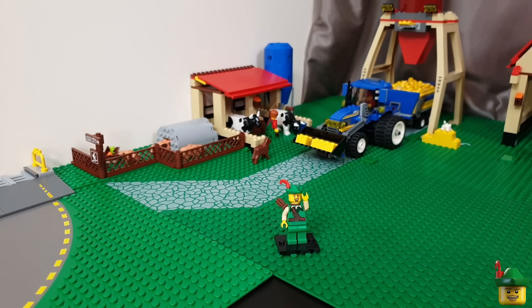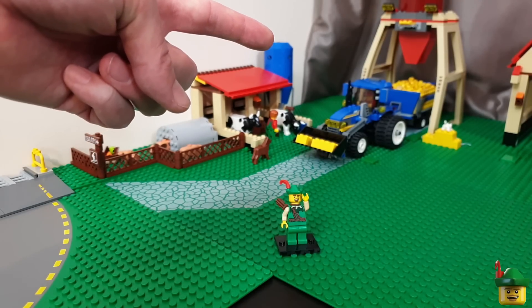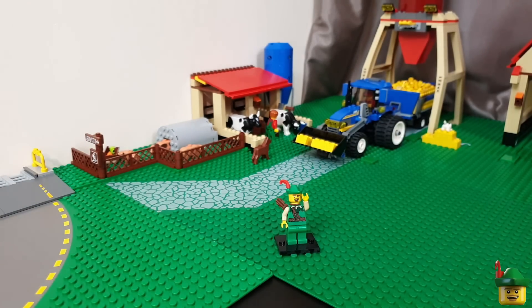So for today, I think we should start with some of the amendments you suggested from last time. There are a few that are very simple, such as renaming this fertiliser tank at the back here — the blue one — as a milk tank, which I thought was a really good idea. No bricks required, just a change of name, because it's right next to the milking shed and it makes a lot more sense to have a big tank for the milk.